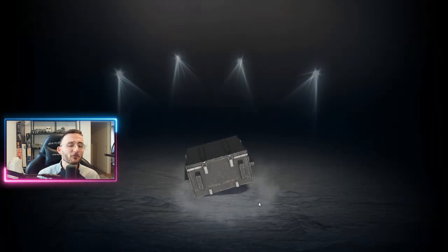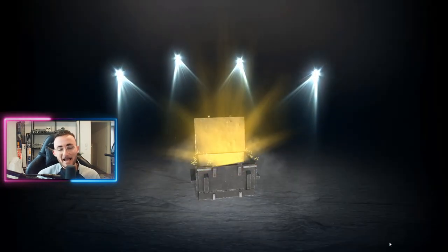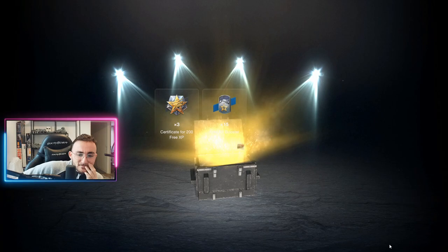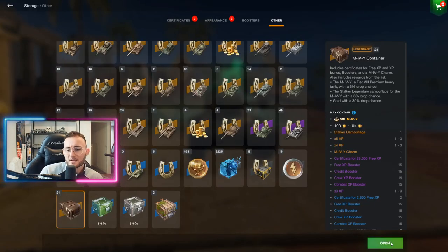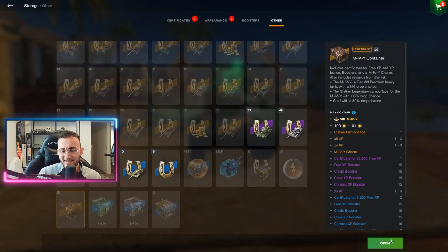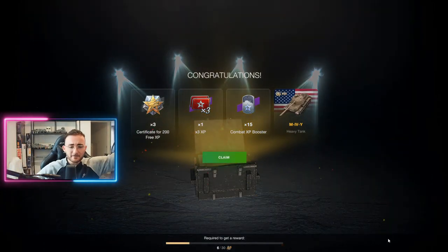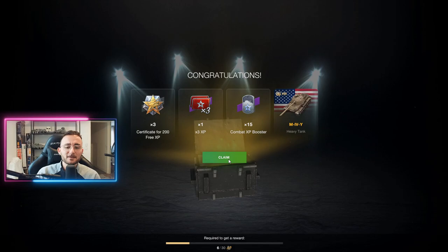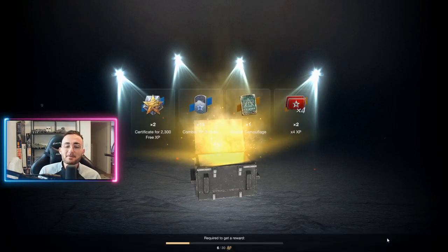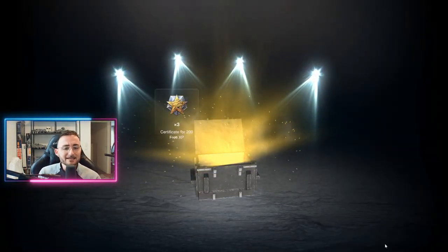Okay, we got the camouflage and 1.5x XP boost. The drop chance of the camo is 6% — it seems like on the first crate we got quite lucky. I'm down for it, Wargaming, as long as at the end you give me the tank. Let's just keep rolling. For the moment it seems a little difficult — we got 2,000 gold and we are getting all of those multiplied-by-5 experience boosts that I don't care about. On the sixth crate — thank you Wargaming! Just spent 100 euros knowing it would have only cost me around 20. But we got the tank and then the Stalker camouflage again — in seven crates I got the camo twice and the tank!